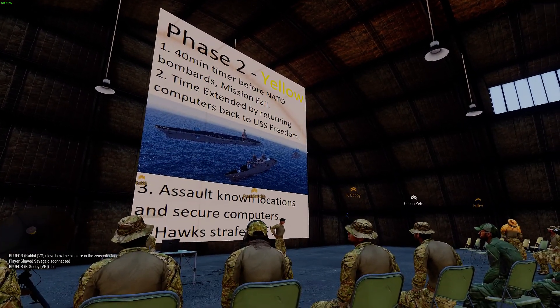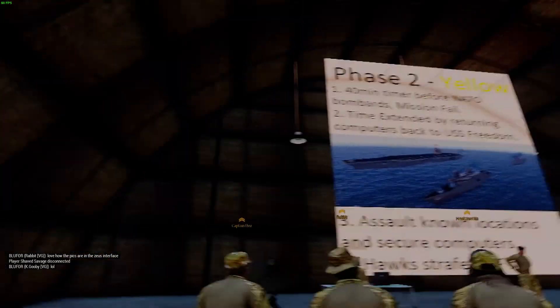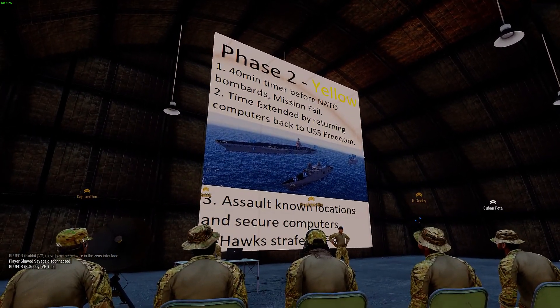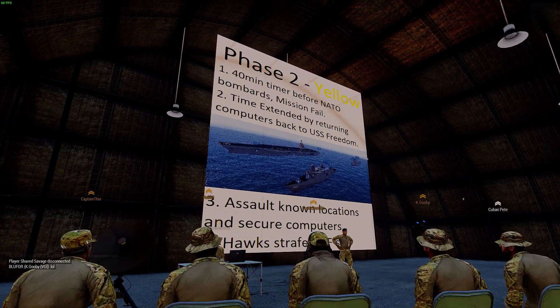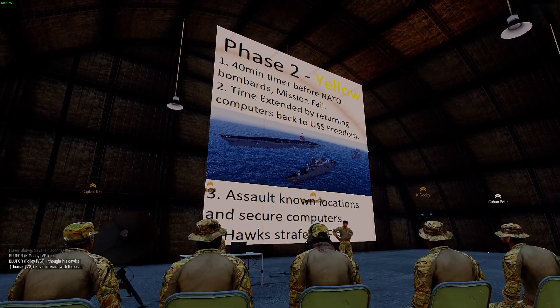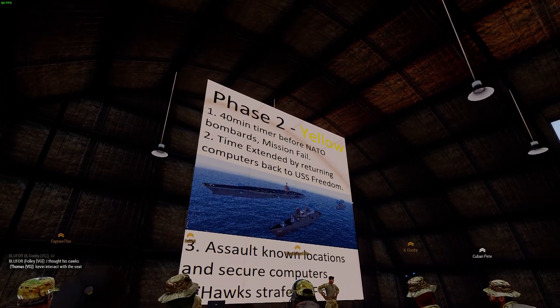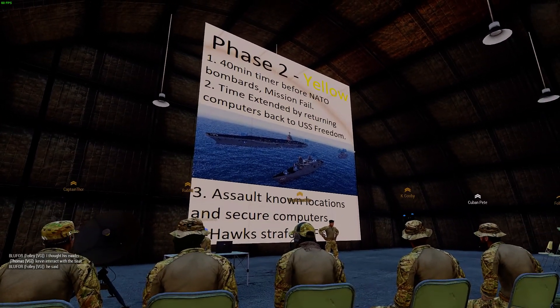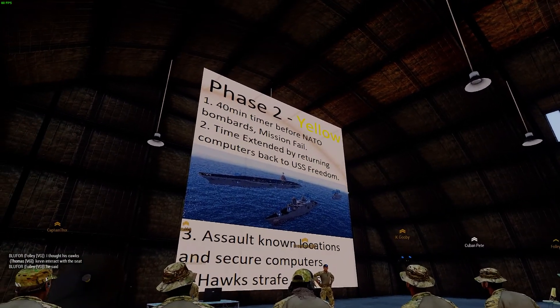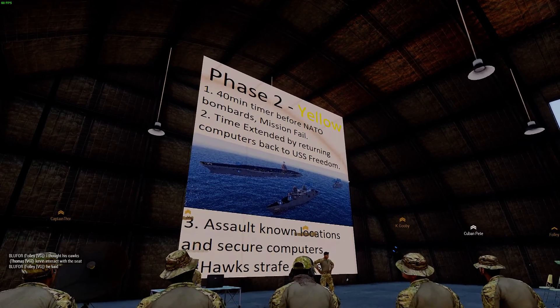Hawks are going to be on standby during this time. As a Hawk pilot, you'll be hitting the QRFs at your own discretion. Stop the QRFs from reaching ground elements and ground AOs. Put strikes inside the AO directed by a ground team so we don't hit the wrong location. We cannot risk getting any of the supercomputers blown up — it's imperative that we get those supercomputers out of there.